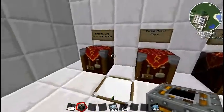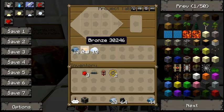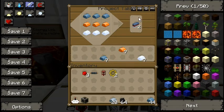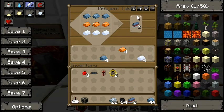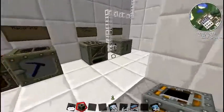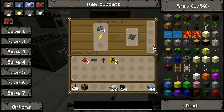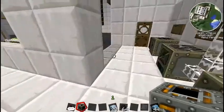Let me show you how to make the advanced alloys. You're going to need to make something called a mixed metal ingot. To make that, you need refined iron, bronze, and tin. Refined iron goes at the top, followed by bronze, followed by tin, and that gives you two mixed metal ingots. When you've got these, you need to get yourself a compressor. I've got one connected up to my solar panel. I'm going to chuck these in — it'll make a little noise — and that will create our advanced alloys. We'll need two per energy link.